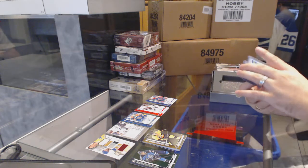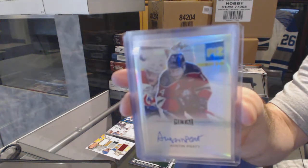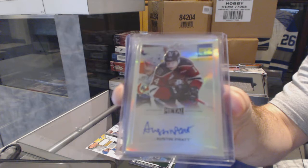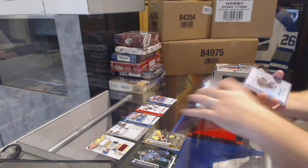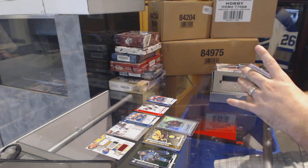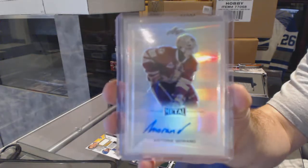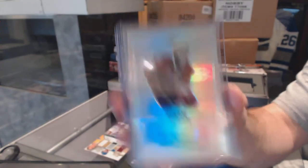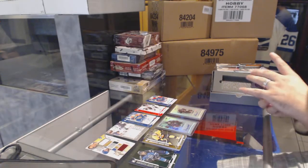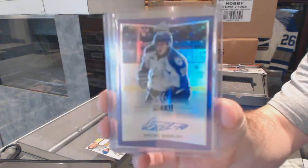We've got an Austin Pratt jersey. We've got an Antoine Moran. We've got number 215, Dmitry Sokolov. The last card is pretty freaking big.